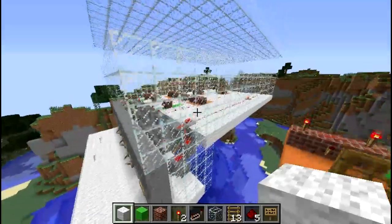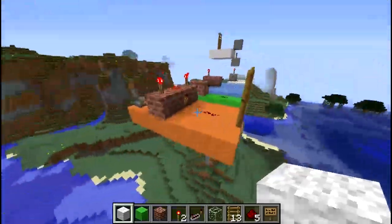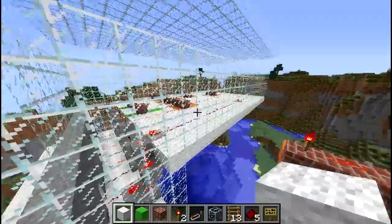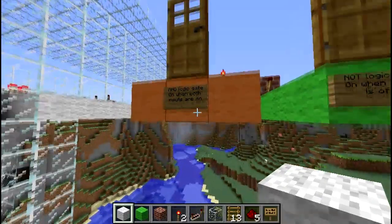Before I get into the actual circuitry that goes into making it, I want to break down the components, like each subsection of it. This first thing, which I've highlighted in orange wool — you can see orange wool over there too — this is an AND gate, and what that does is whenever both the inputs are on, so will the output.